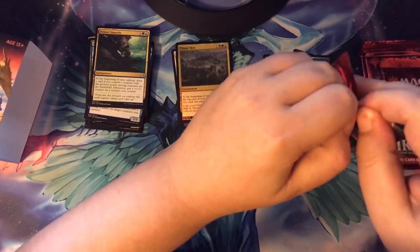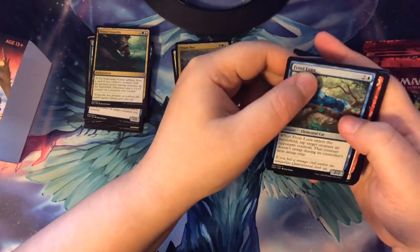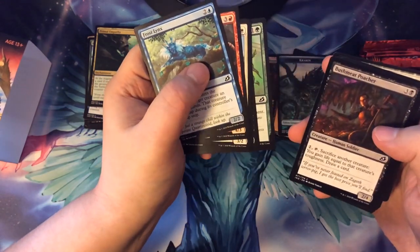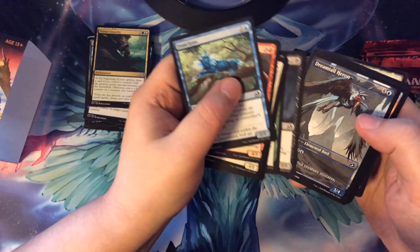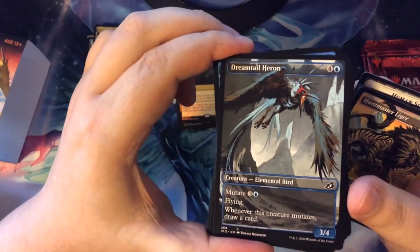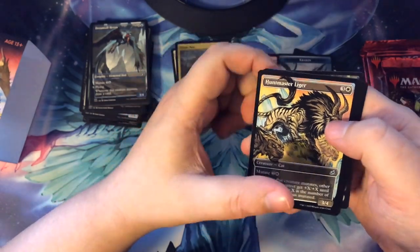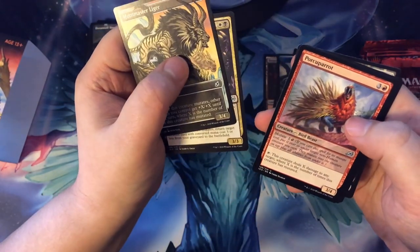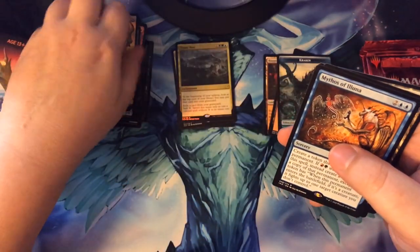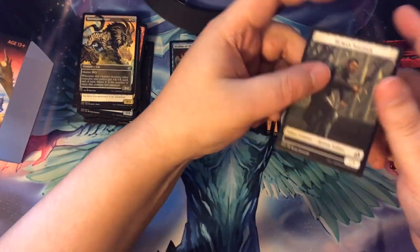On to the next pack — that's a little bit harder to open, there we go. So the commons: Wilt, Bushweed, and then another alternate art Dreamtail Heron, that's kind of cool. And then we got an alternate art Liger for our uncommon, a Necropanther, and a Porcuparrot. And then another Mythos card — this one's Mythos of Eluna for our rare. Basic land and a token.